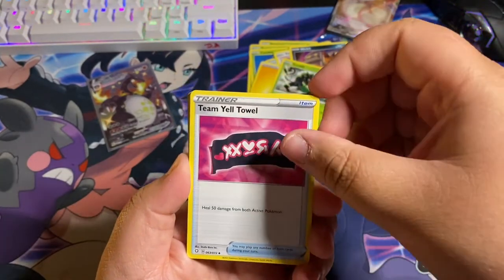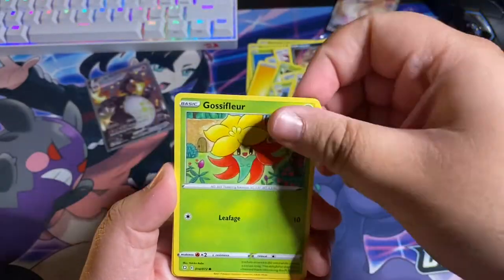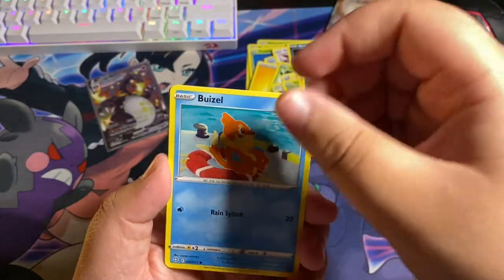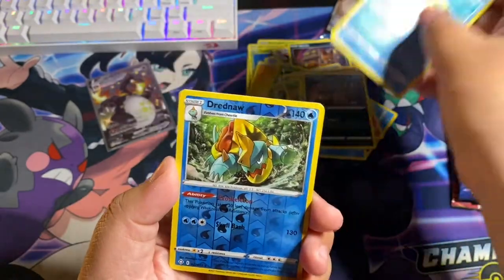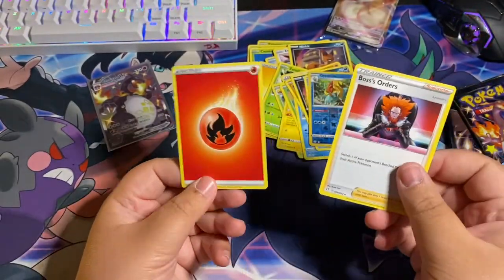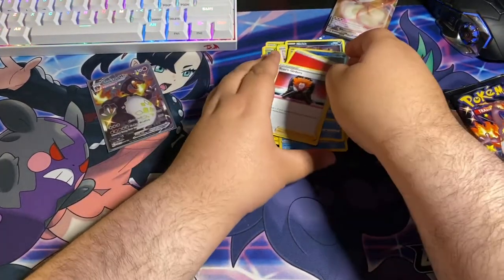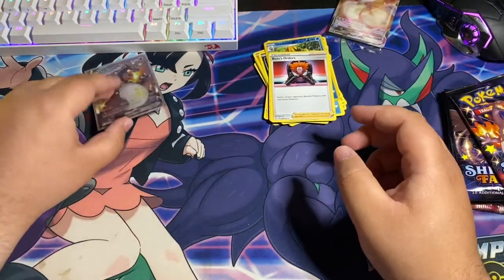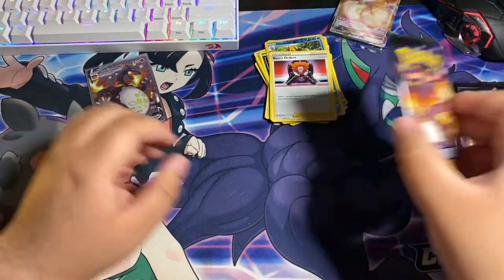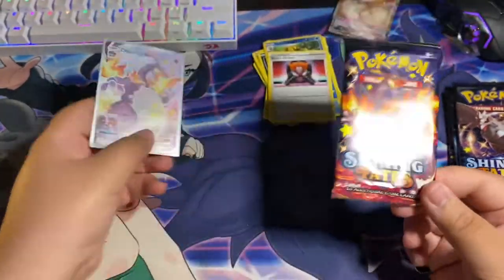Alright guys, let's keep going. Pack 2: we got Team Yell towel, Eldegoss, Luxio, Gossifleur, Snom, Trapinch, Nicket, Buizel - and a reverse hollow Dretna, and we got Boss's Orders! And there are energies in this set. We got Boss's Orders guys, holy crap. I cannot believe it. I caught that on camera. Look at that art! We got the card, we got the card.